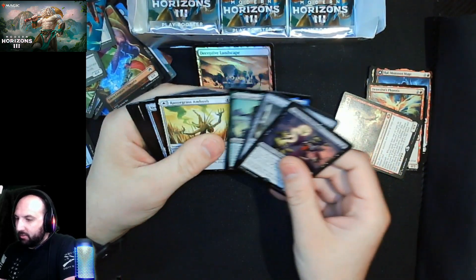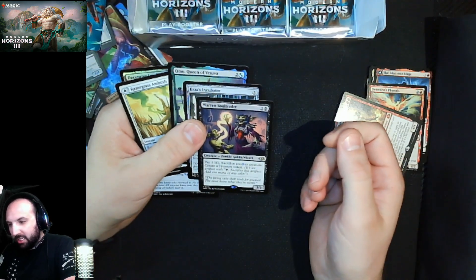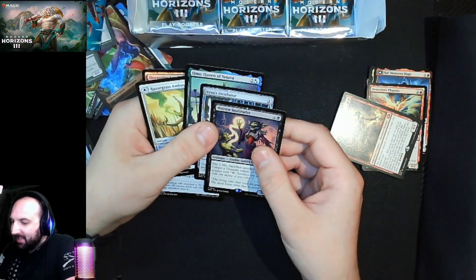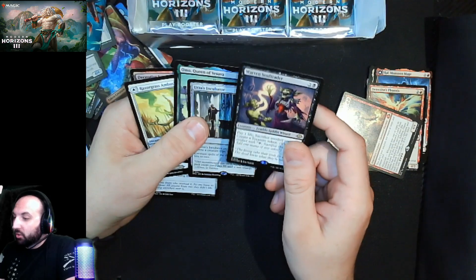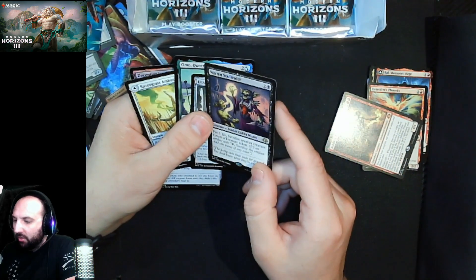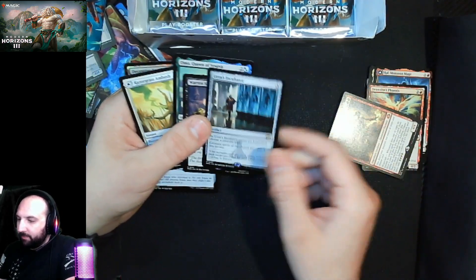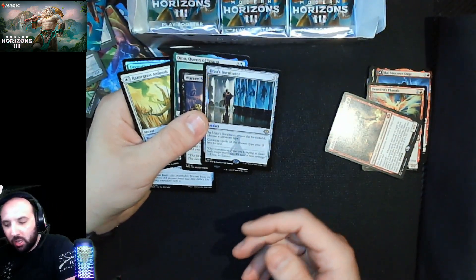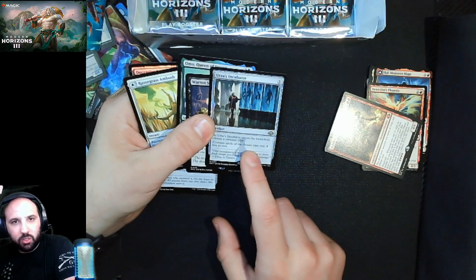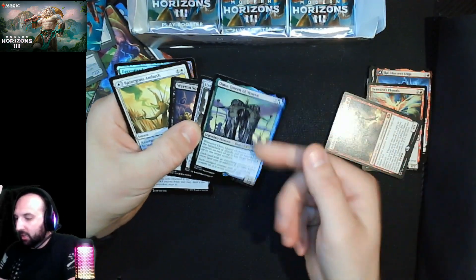Wow, we had a packed pack again — this is more like a Commander pack, which is interesting. Warren Soultrader — this is one of the best sacrifice outlets they've ever printed, so if you need a sac outlet this one's sweet. Urza's Incubator — the only thing I want to point out with this card is it doesn't say 'creatures you control.' Just throwing that out there. And then the Commander.